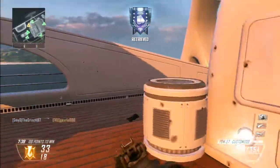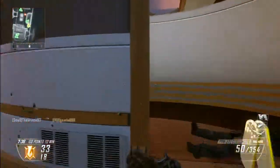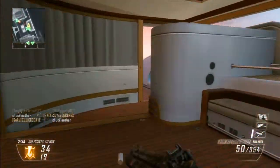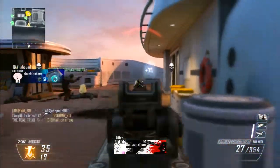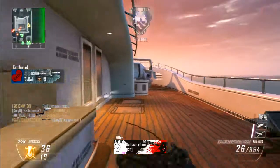Fast mags: out of all guns, this gun doesn't need fast mags. Submachine guns normally have a small clip size, but this has 50 rounds, so you can get triple or quad kills without even reloading. This gun doesn't need fast mags.